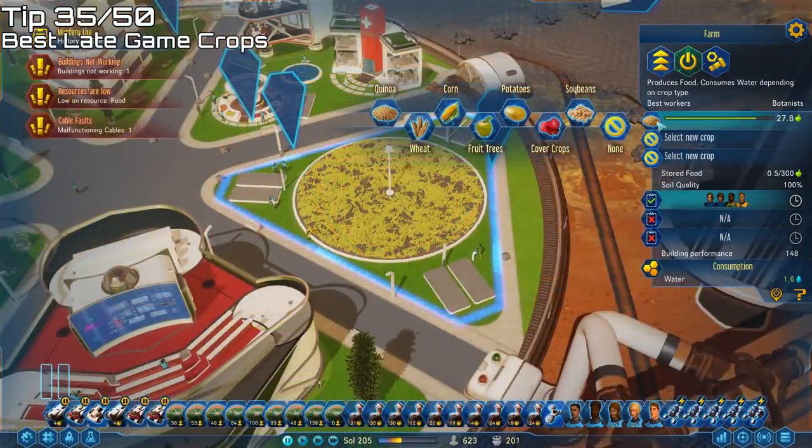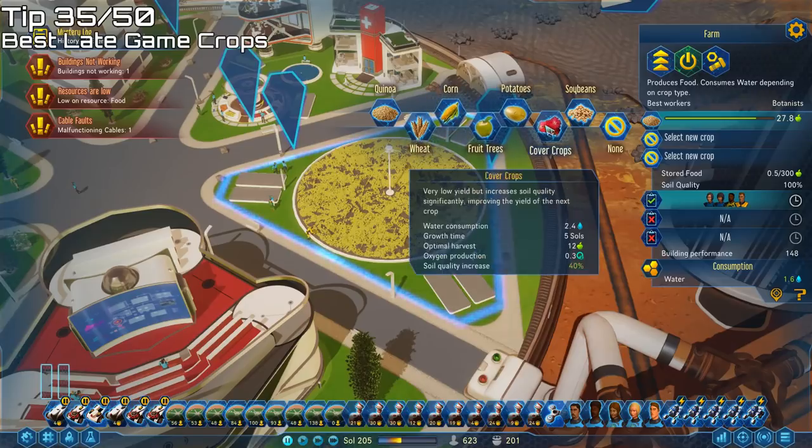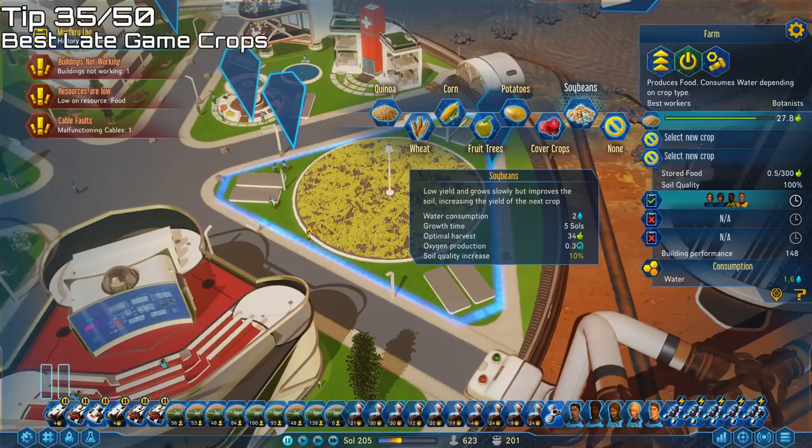After researching GM crops, the best late-game food follows the same principle: quinoa replacing wheat, and corn and fruit trees replacing potatoes and soybeans. I prefer just quinoa — it produces only slightly less food than corn and fruit trees combined, but fruit trees take 8 days to grow, creating a boom-bust feast or famine situation. With quinoa you lose only about half a food per day compared to corn and fruit trees, you're guaranteed a harvest every 2 days, and you save water.